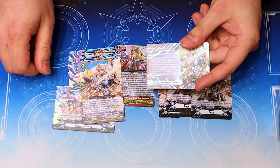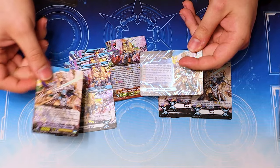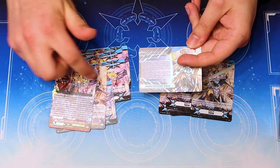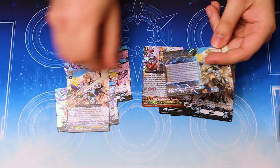Can you just do that infinitely? I think it's just the first time — it says the first time each turn. So basically you just stride, ride Salome, stride Evangeline, get your Marker, and then you can just immediately declare a Heart skill and search any Jewel Knight in your deck and call it. Which is nice. And fun things to do while your opponent is at grade 2.